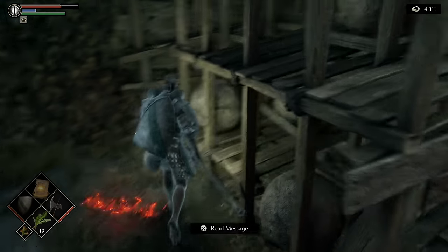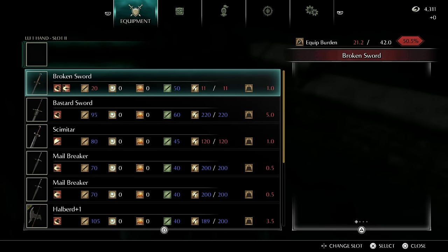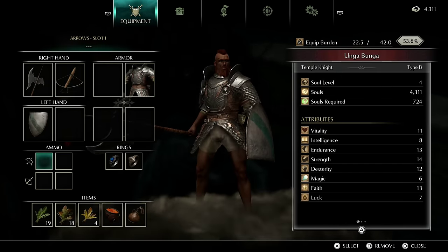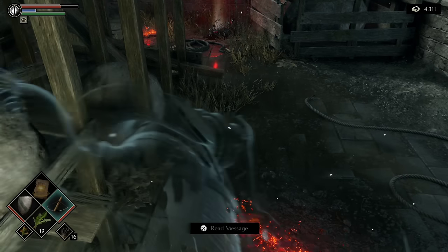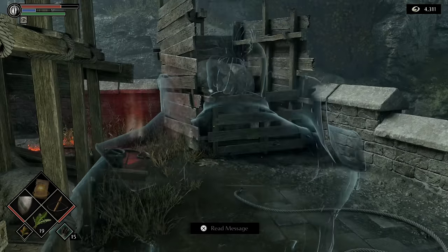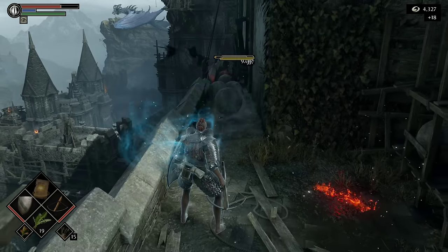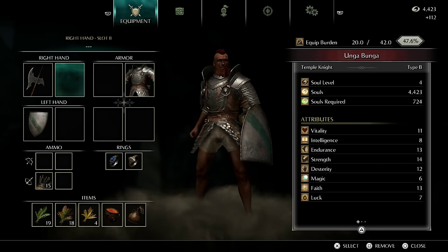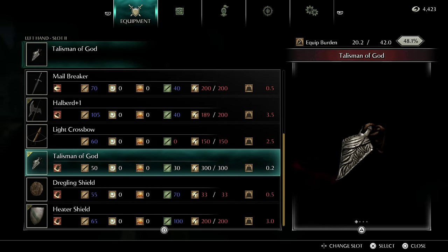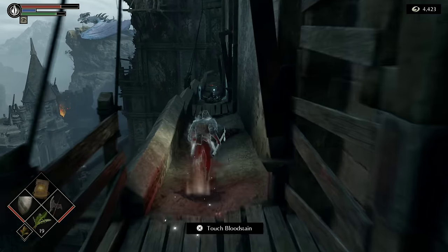This right here is a trap. What we want to do is get right here in this corner and put on the crossbow from earlier. The rocks are going to kill everything that would have been in our way. Make sure you take that crossbow back off — you don't want it putting your weight over capacity. Then just head over this way.